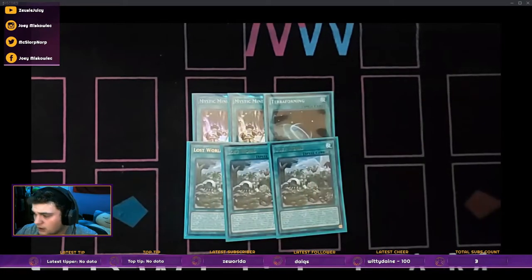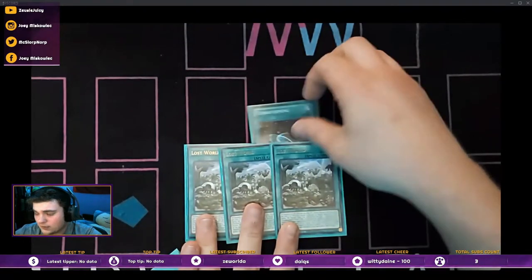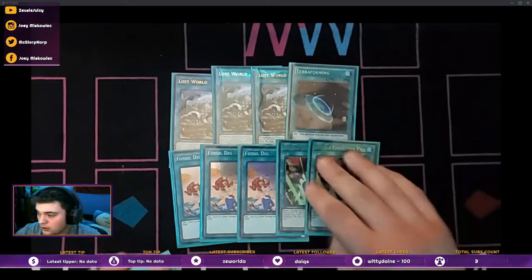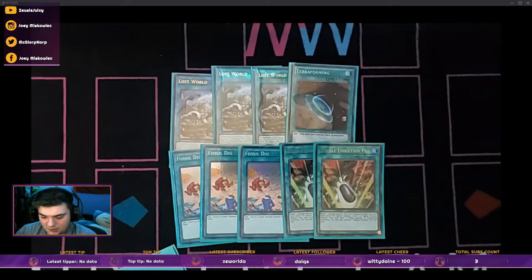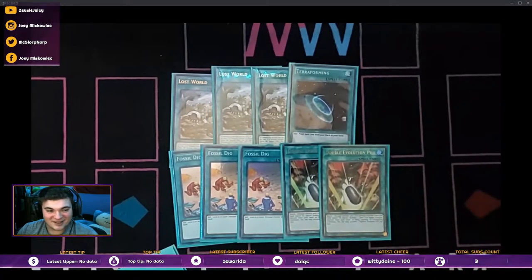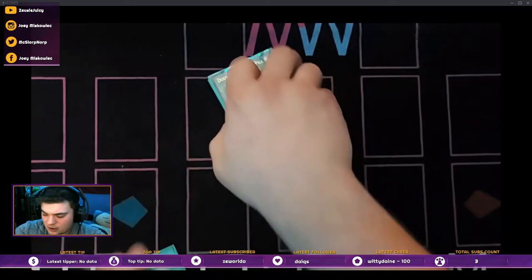Along with the field spells, obviously triple Lost World. So the dino engine: triple Lost World, triple Fossil Dig, double Evolution Pill — that's all you needed. Double Evolution Pill was cool. I kept both in — this is a pseudo extender. As long as you have a hand trap and a dinosaur, this is always live. This gets Pank or Ulticonductor; like, that's all I see in the card. Obviously if you open the one, you want to have one in deck for the Archosaur play to go off. Wouldn't change that at all.